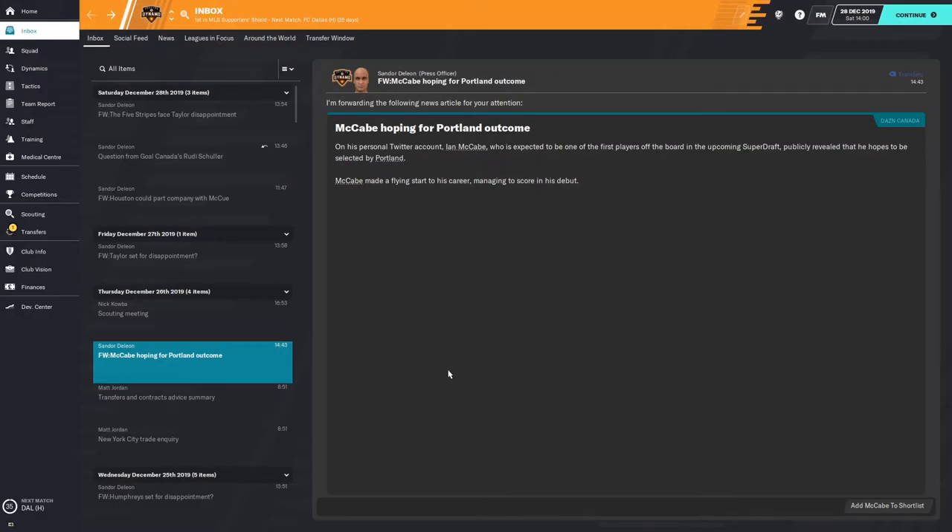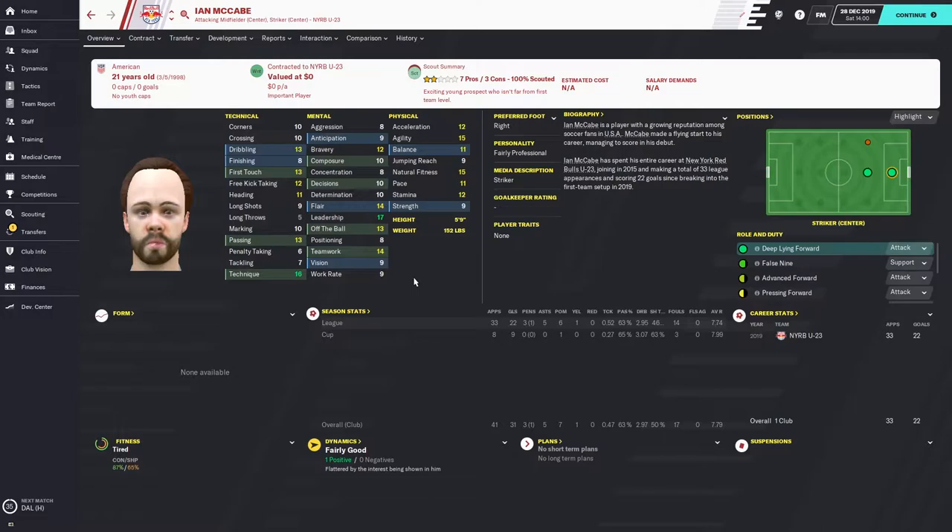Another fun component of the MLS SuperDraft buildup are emails you'll receive talking about players hoping for certain outcomes. You can't really put much stock into whether a player will be drafted by the teams mentioned, but a lot of times these players are ones you might want to look at drafting. For example, Ian McCabe is an attacking midfielder who can also play striker, playing with the Red Bulls under-23 team in USL League 2.